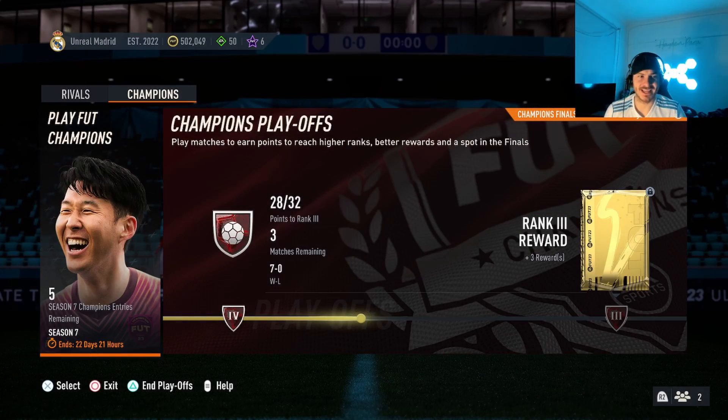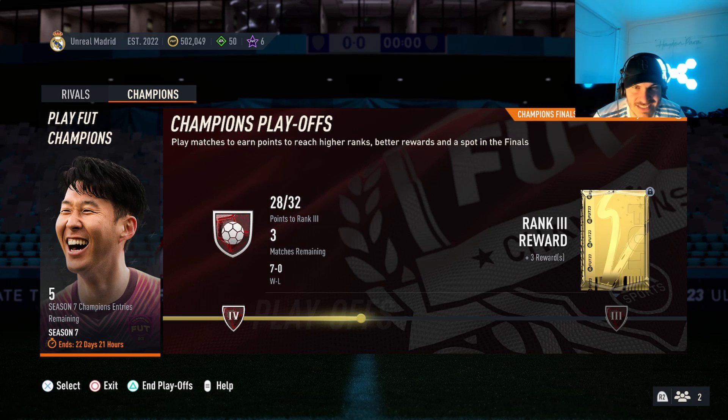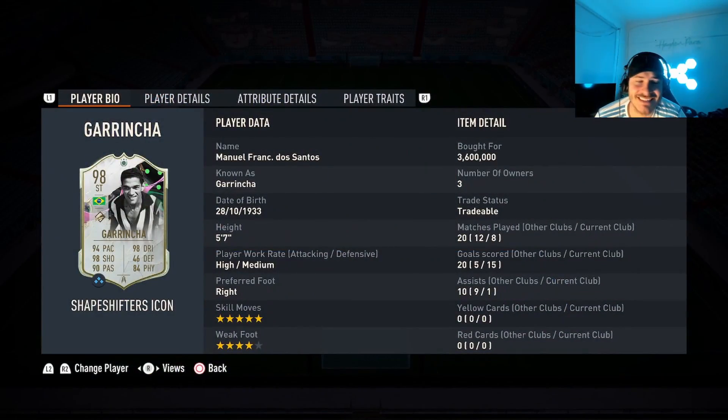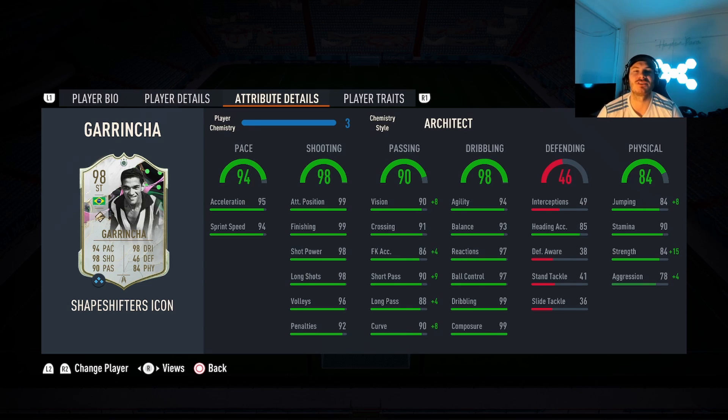Alright guys, we're back. We just played a few games with Garincha - two Division One games and then six or seven games in Foot Champs, won all of them, seven and oh. Foot Champs qualities, pretty easy stuff. Let's have a look at the squad - Garincha had eight games, 15 goals, one assist, a lot of rage quits as well, so he could have scored way more. Absolute unreal card - Architect, CAM slot in a striker position, get him behind, stay forward and you're going to absolutely dominate. If you've packed him, GG to you because this card is absolutely unreal.